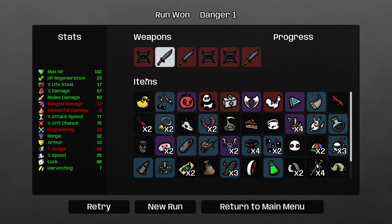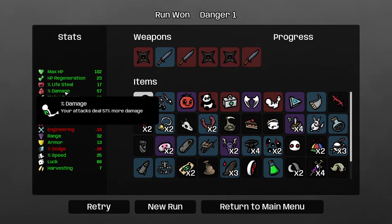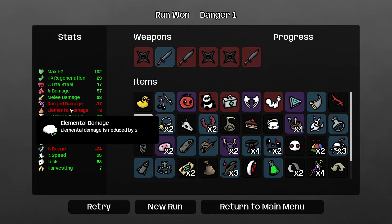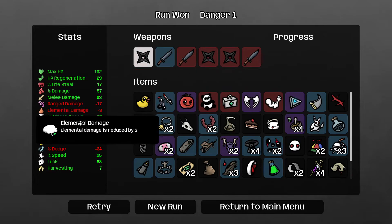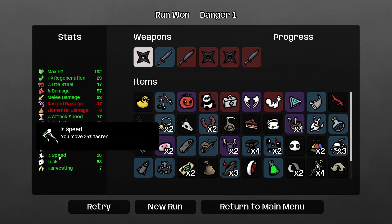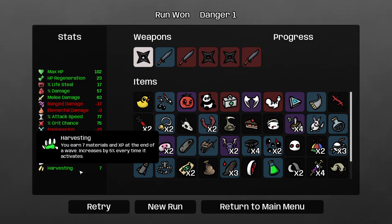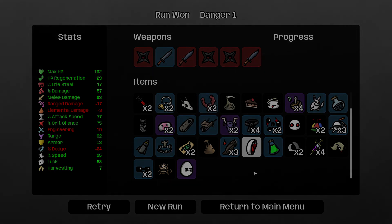With five red weapons and a lot of very good items: 102 max HP, 23 hit point regen, 17 lifesteal — these stats are all nuts. 63 melee damage, 77 attack speed, 75 crit chance — very high. 32 range, 13 armor, 25 speed, 68 luck. This was a powerful run. Anyway, this is it for this time — until next time, take care.